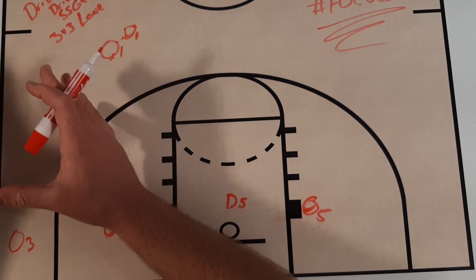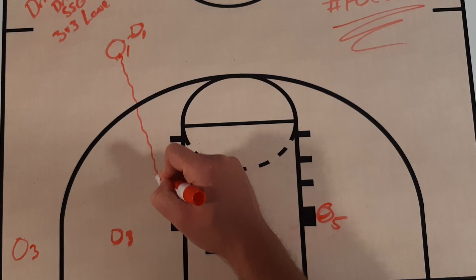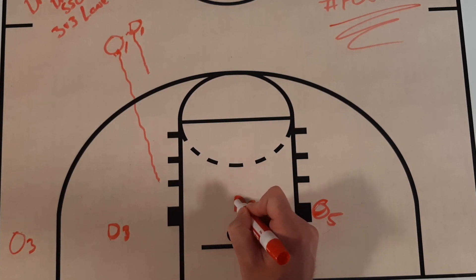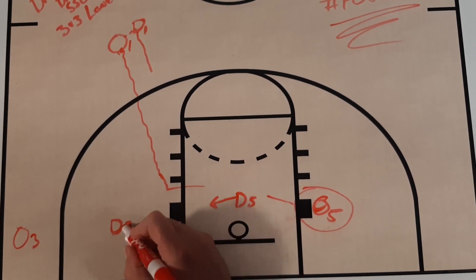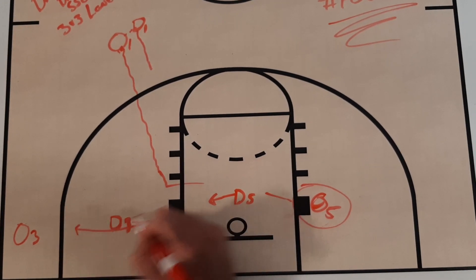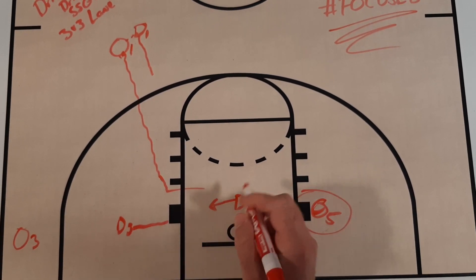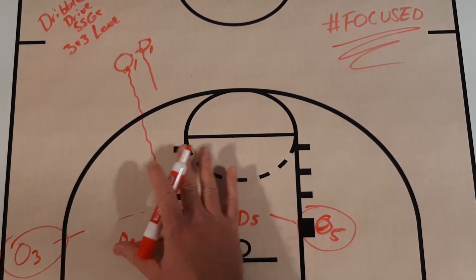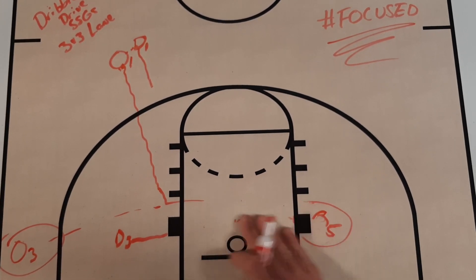When we go live, the offensive player holds the ball on the hip of the defender — a small advantage. When they pull the ball off the hip they get downhill. The first option is to beat the defender and score at the basket. If the help defender slides over, it's a layoff for a layup. If the corner defender has to help because the driver has beaten their man so badly, it could be a kick-out for a three-pointer. We usually give about five to ten seconds for them to play it out.